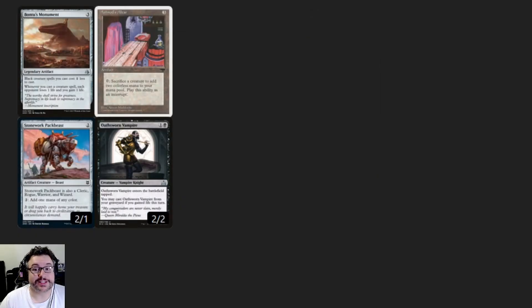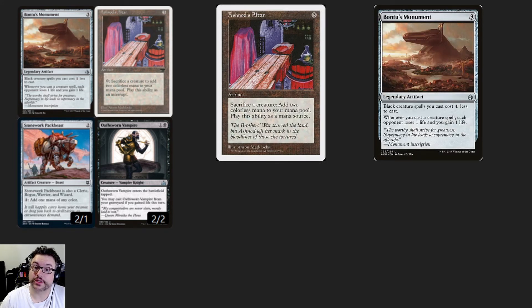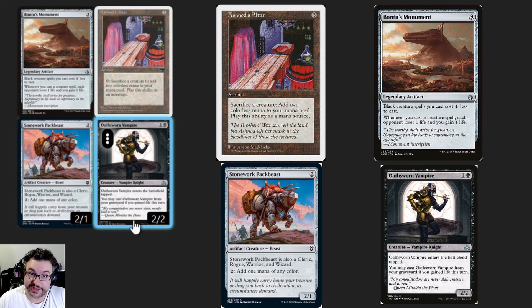The final combo is a true loop that can finish off your opponents without the risk of decking yourself. This is a four-card combo, and while it could be made a three-card combo, the build I made this one for was a bit more of a budget build and we just didn't have the budget for Phyrexian Altar. Here's what you're going to need for this combo to work: Ashnod's Altar and Baru's Monument on the battlefield. Stonework Pack Beast is a new creature from Zendikar Rising I tried to get in the deck just for some spice, and it made it work. O'Sworn Vampire is the card that makes this all function. With the artifacts on the battlefield and the vampire in your hand, you need just one black mana for this to work.